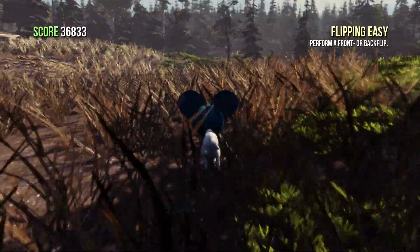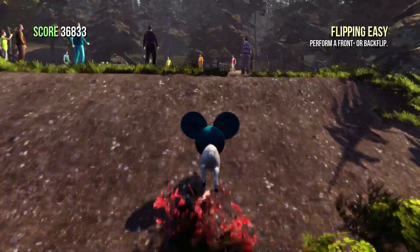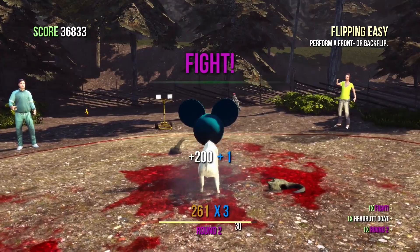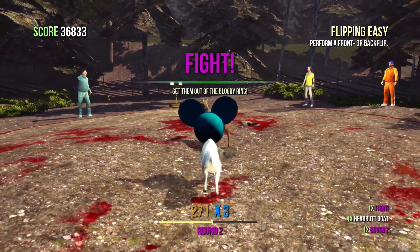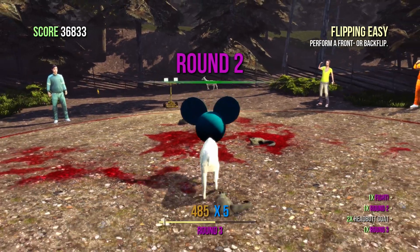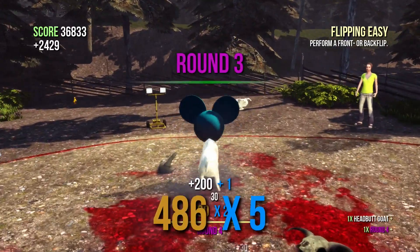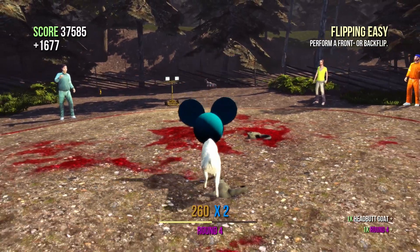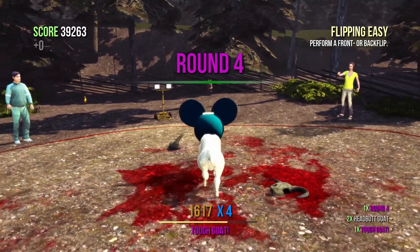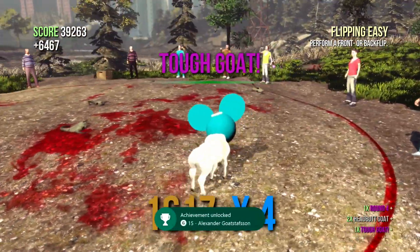Directly from there, if you make your way up towards where the hillbillies are centred around a goat, you'll start the next achievement which is Alexander Goatstafsson. It's 15 gamerscore — it's for surviving or fighting in the arena. It's easily done by just running up. You'll knock them straight out of the arena and unlock yourself another 15 gamerscore.